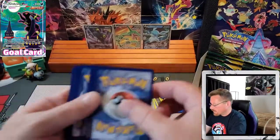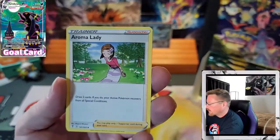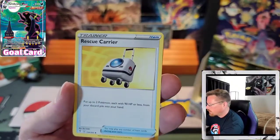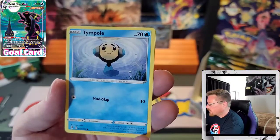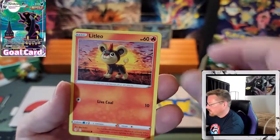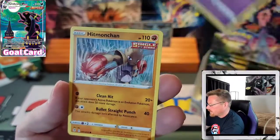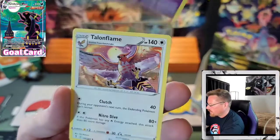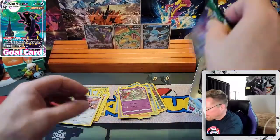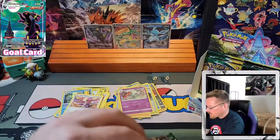Code card. Lightning Energy. Aroma Lady, Rescue Carrier, Scrafty, Tympole, Litleo, Eevee, Cutiefly, Hitmonchan, Flow It Reverse, and a Talonflame. Just zipping along here.